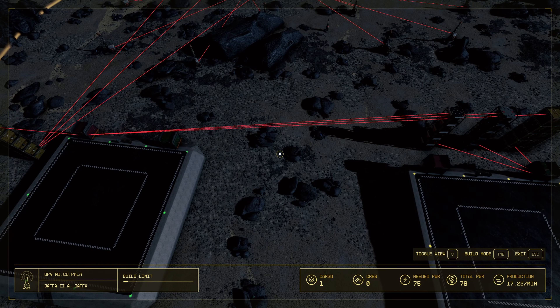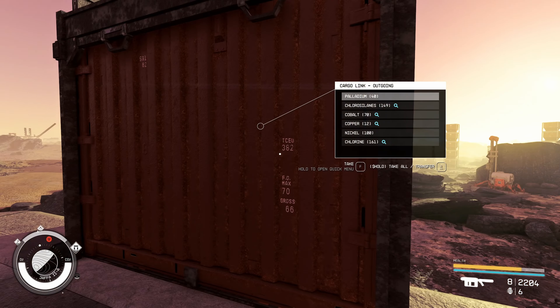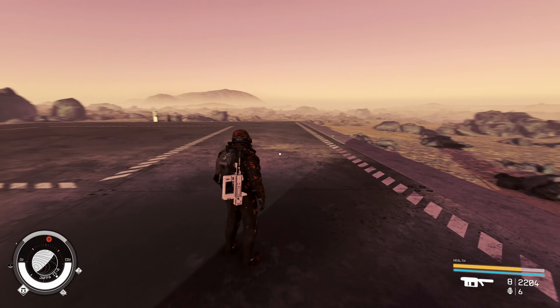Everything should start getting shuffled over there. Hopefully with enough cargo boxes to help move the pipeline along, because right now stuff like aluminum and resources from the first base is kind of monopolizing some of the shipment. In the end it won't matter because we are limited to three cargo links per base, but with perks you can up it to six. So having a distribution outpost is a thing. This is my outgoing cargo link box and you can see it's got a little bit of everything - palladium, chlorcinate, cobalt, copper, nickel.